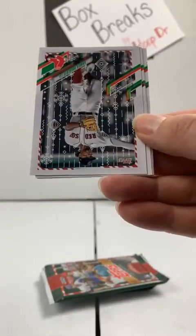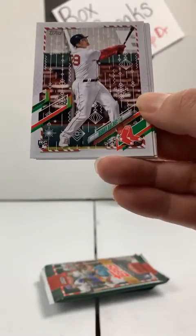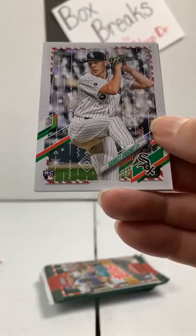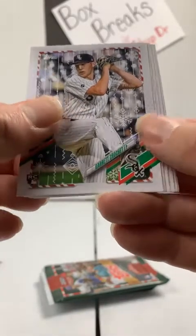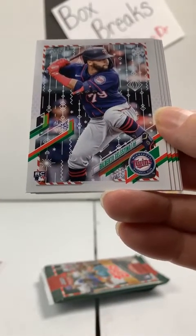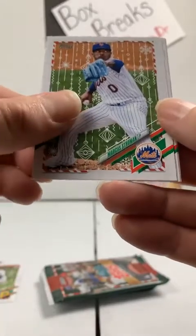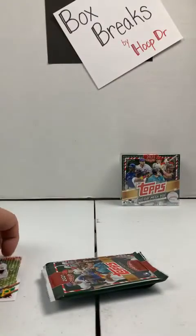Jared Kelenic, Mariners rookie card. Boston Red Sox gets Xander Bogaerts. There is the Bobby Dalbec rookie that I was mentioning earlier — first one to the Red Sox. Jose Ramirez, Indians. Garrett Crochet, rookie, Chicago White Sox. Celestino, rookie to the Twins. Cabrian Hayes to the Pirates, rookie card number three. Marcus Stroman, Mets. Max Kepler, Twins. Cody Bellinger, Dodgers.